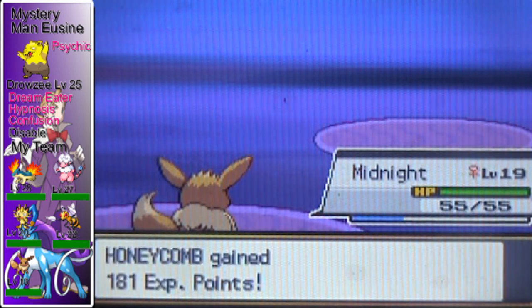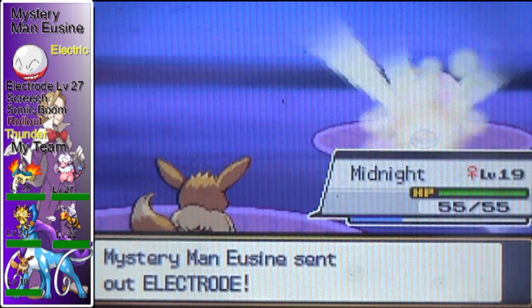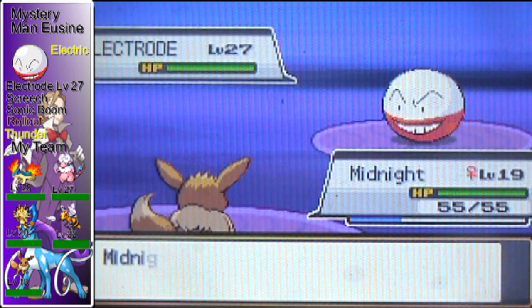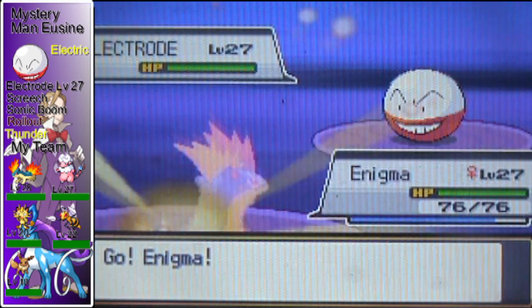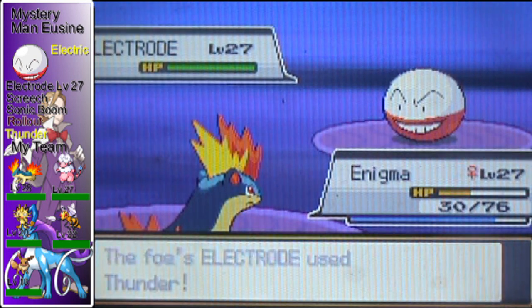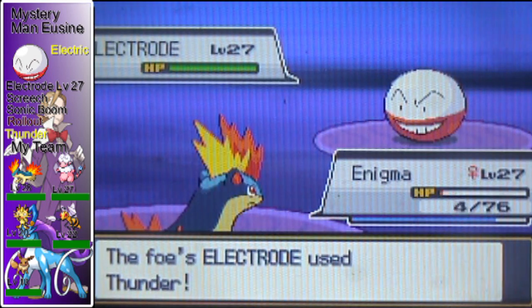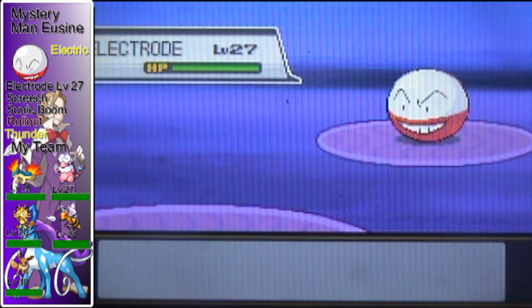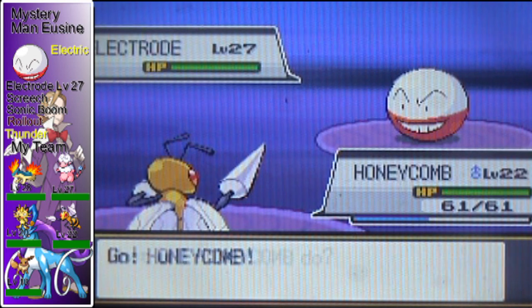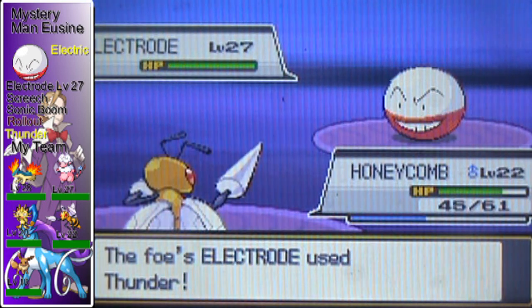Let's switch back to Midnight. Eusine's next Pokemon is an Electrode, Electric type on level 27, with the moves Screech, Sonicboom, Thunder, and Reflect. This has got to be my team's biggest weakness — Electric types. I don't have anything like Earthquake to take it out. He's gonna outspeed me and use Thunder again, which takes out Enigma. That's terrible — it's the only Pokemon I had that actually stood a chance. I'll go into Beedrill and hope he'll miss with Thunder. And he doesn't, of course. What a noob — he does not miss with Thunder. How irritating is that?